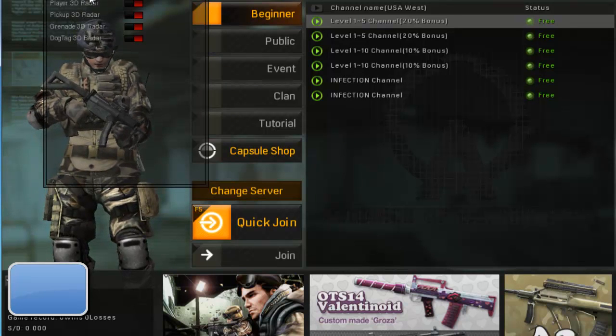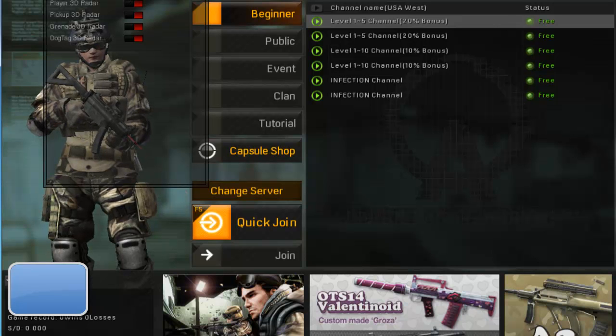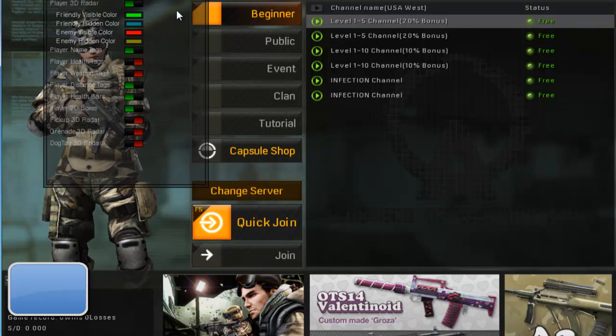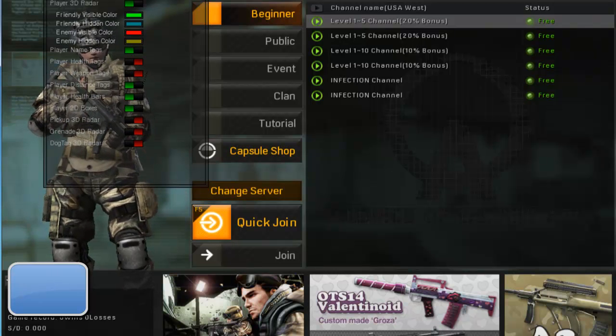Visuals — you can render enemies only, which is cool because you don't need to see your teammates and it just causes a lot of chaos on your screen. If you render enemies only it'll show where your enemies are even if they're hiding behind walls or anywhere they are on the map. 3D radar shows how far away they are — the boxes start out real small and as you get close they get bigger. You can change the colors, see their name tags, how much health they have, what weapon they're using, the distance, grenades, dog tags — all the good stuff.